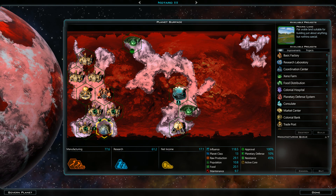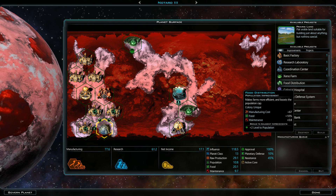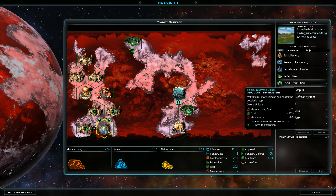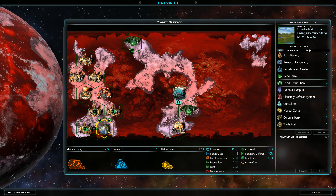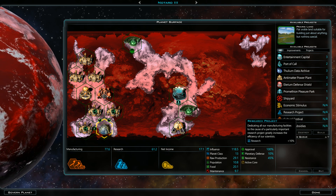This is an interesting looking planet for sure. What's food distribution? Food plus two, food 10% — interesting. Not like I'm going to use that. And there's nothing to build on this planet, so research project.